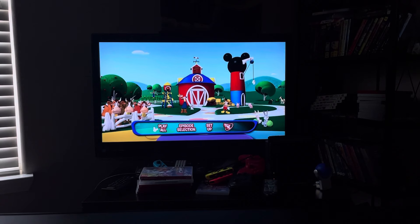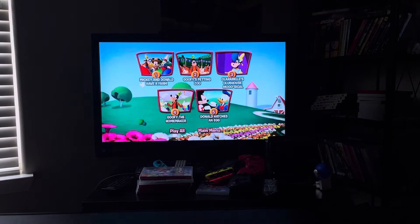Here's the main menu. We have Play All and Episode Selection. The episodes are: Mickey and Donald Have a Farm, Goofy's Petting Zoo, Clara Bell's Clubhouse Musical, Goofy the Homemaker, and Donald Hatches an Egg.